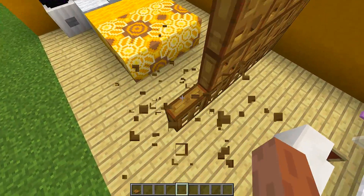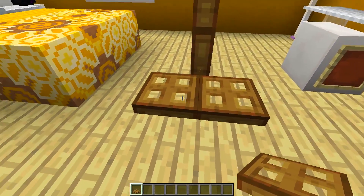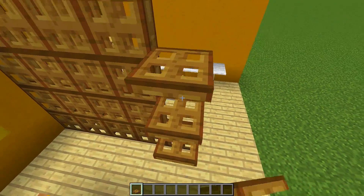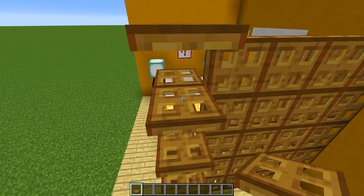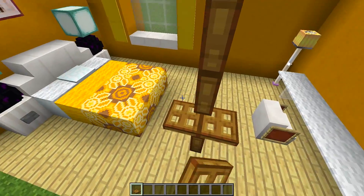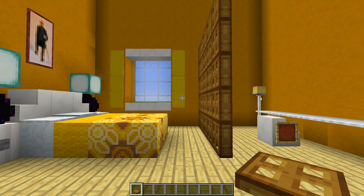All you need to do is place a wooden trapdoor on one side, then place a wooden trapdoor on the other side and right-click on them to flip them up. Then on top of each trapdoor keep placing trapdoors upward — do the same on the other side. Once the wall is as tall as you want, right-click each trapdoor to flip it up and it makes this really cool wall divider that adds separation to your rooms.